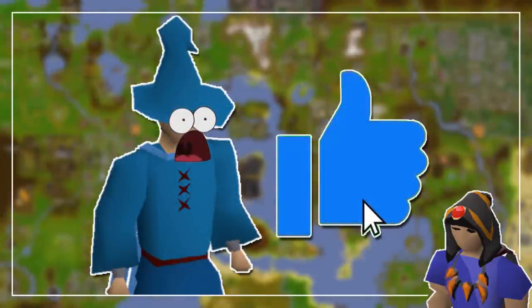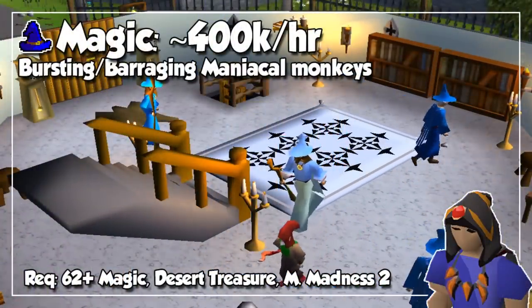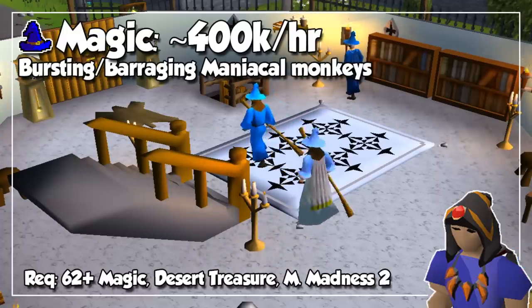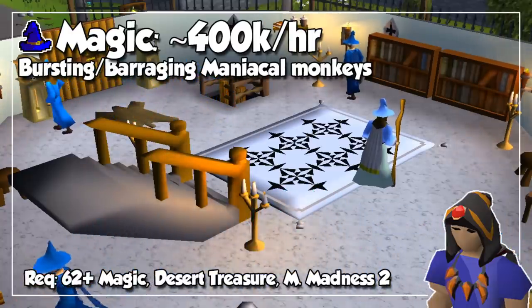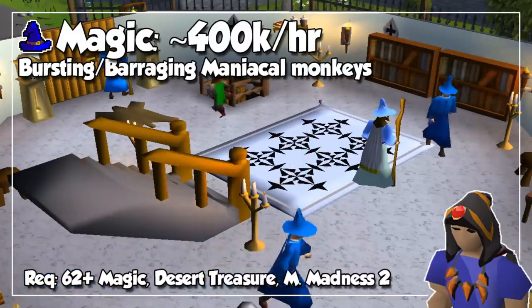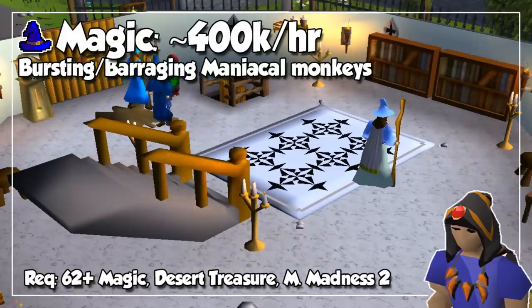Before we get into Magic, I have a neat little magic trick for you guys. Did you know that if you click the like button once, it turns blue? Anyway, when it comes to Magic, we are going to cast Ice Barrage on Maniacal Monkeys in Ape Atoll after completion of Monkey Madness 2. Obviously, you also need completion of Desert Treasure, but by doing this you can expect experience rates of about 400,000 per hour. The neat thing about this is that you don't need to wait until level 94 Magic — you can do this method as soon as you hit level 62, which gives you access to the first multi-target spell in the ancient spellbook, being Smoke Burst, and then work your way up to Ice Burst and Ice Barrage.